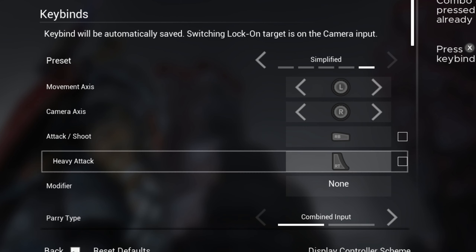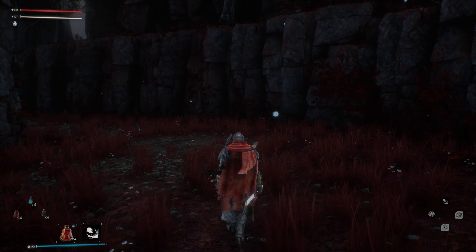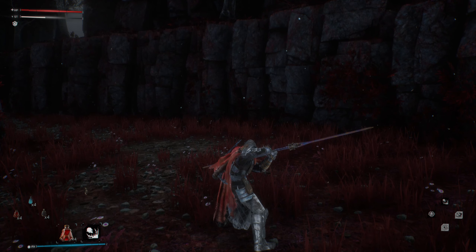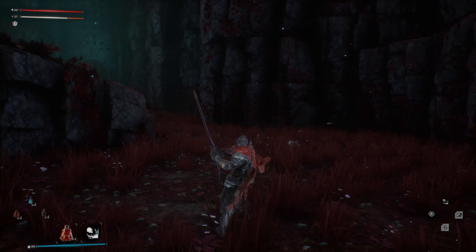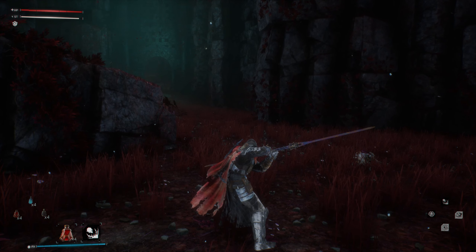Either way, you attack with R1, R2 for heavy attacks, no modifier. The parry type is combined — so if I tap the block button which is L1, he goes for a parry, and if I hold, he blocks. Honestly this does feel pretty good, it's pretty responsive. Good stuff.